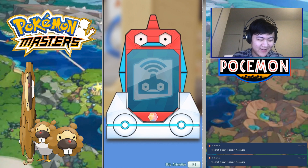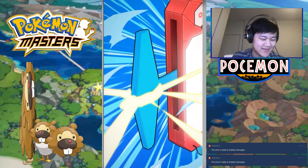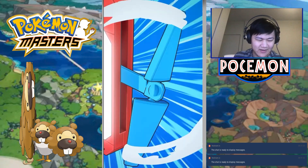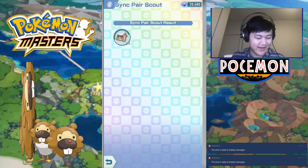I would assume Grimsley's the most unexciting since I already have him and he's not too great, and nothing else is really on his banner. We got Clay, that's whatever. Moving on.